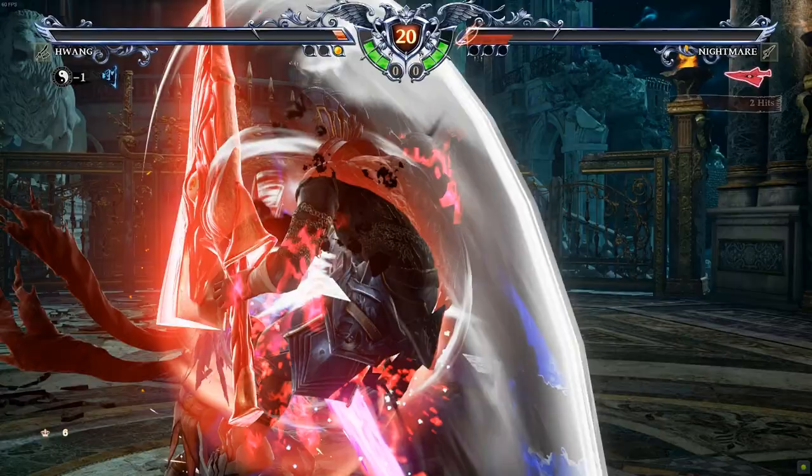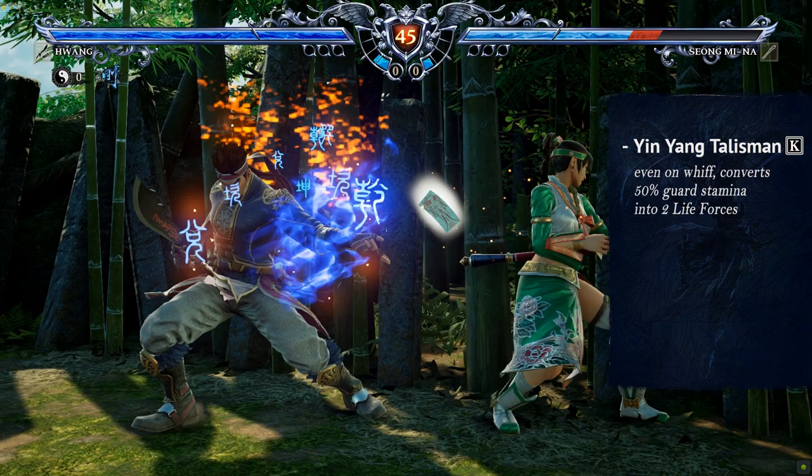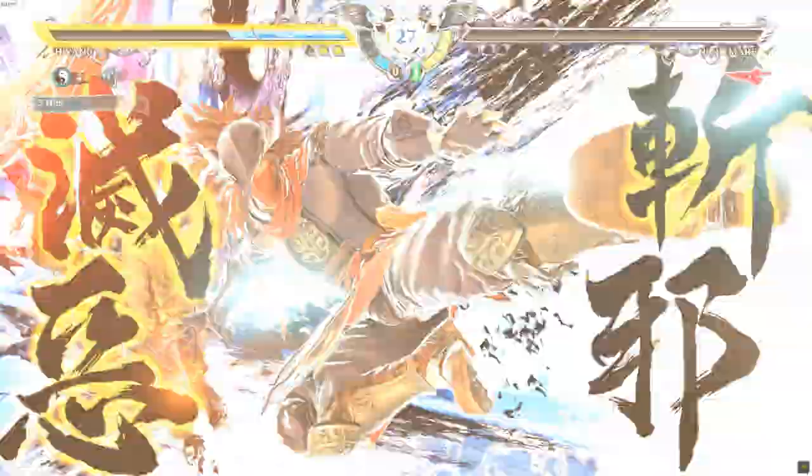To help, you will also recover life forces. You recover 2 points at the start of each new round. More proactively, the health version of his new Yin Yang Talisman stance kick attack will give you 2 life forces by converting 50% of your guard stamina. And his critical edge recovers 3 life forces if it hits on a yellow health opponent.